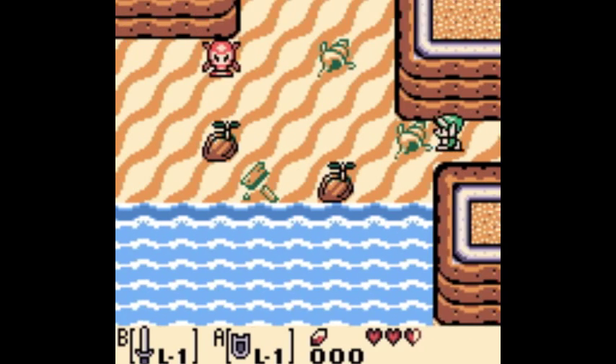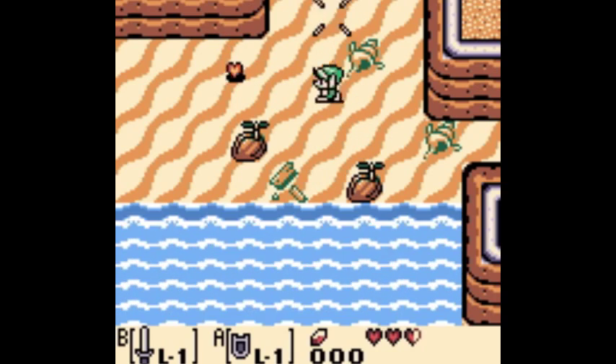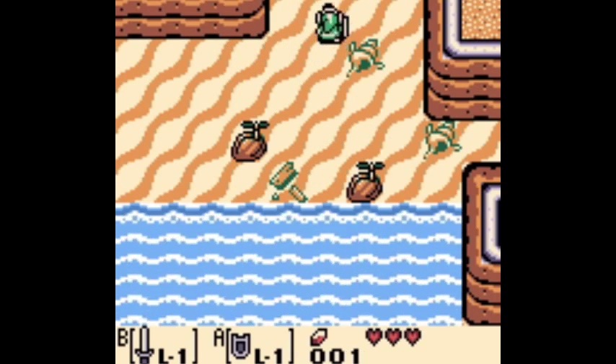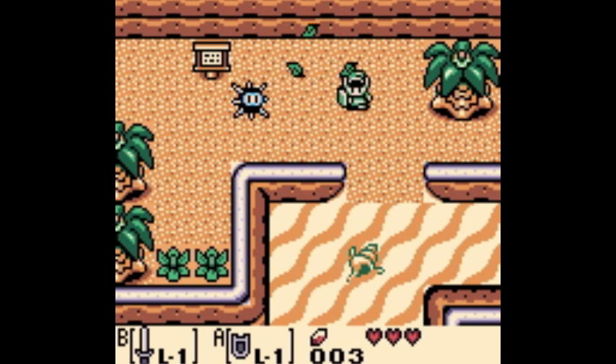He tells us to go to the mysterious forest - it's kind of like the Lost Woods from A Link to the Past, and it's actually almost in the same location, the northwest corner, just north of the village.